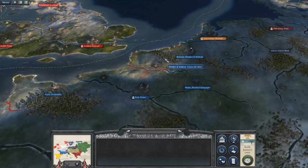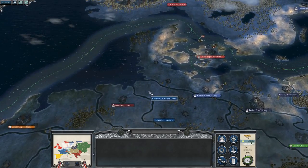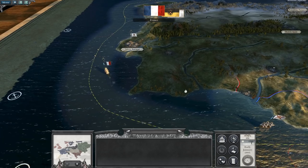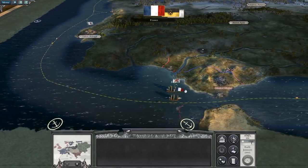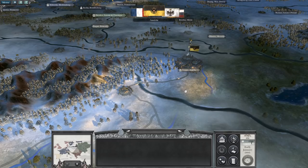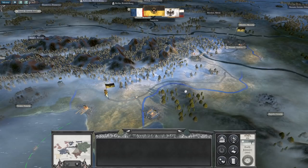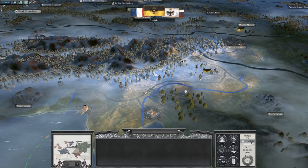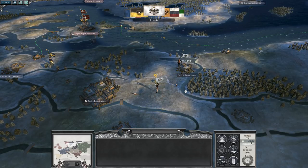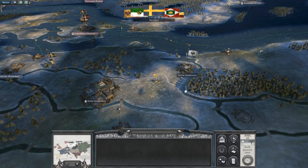Do the same thing here with Brussels. I think we're good, let's go into the turn and see what happens. The opening turn — the AI just runs everywhere.